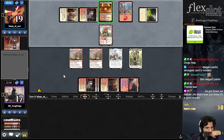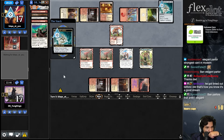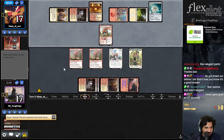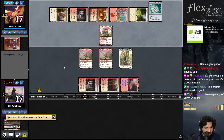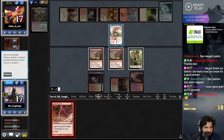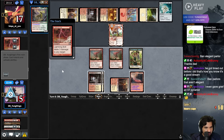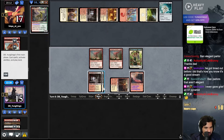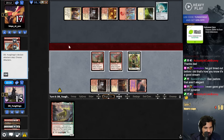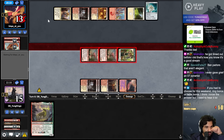Cast Bone Crusher Giant. Bolt - I guess it's pretty good here. I'm really looking for a copy of the Ring at this point. Would be a nice hit. But I guess I am attacking them for six and they're kind of empty-handed.